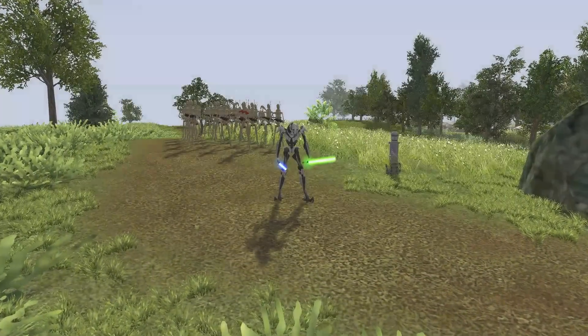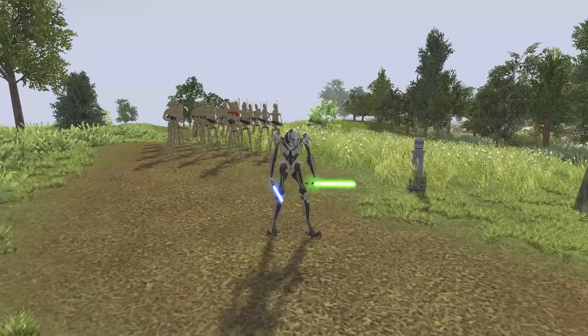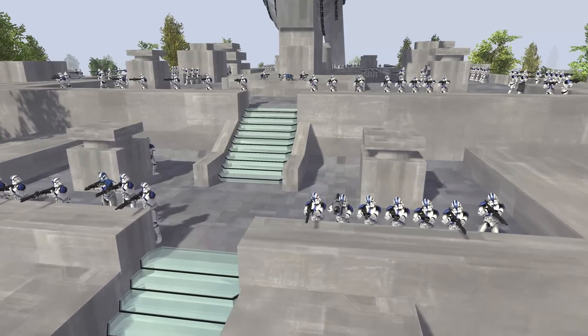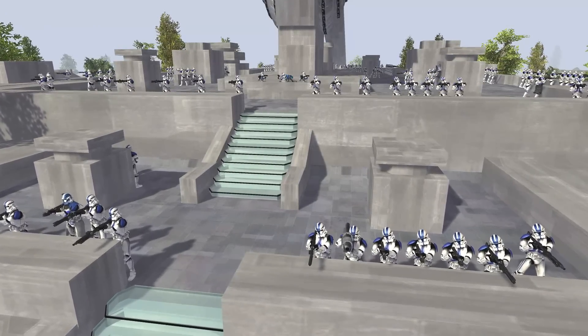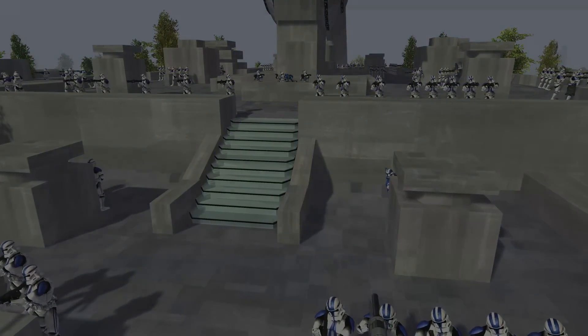General Grievous has currently surrounded a small clone fort helmed by Captain Rex himself. Rex has 200 clone troopers holding the fortress against General Grievous and his 800 battle droids. Can the clones overcome overwhelming odds using their defensive strategy, or will they be pulverized by the mad general?